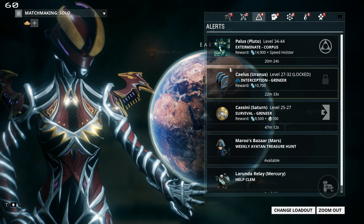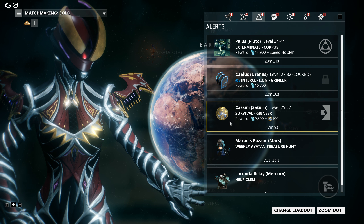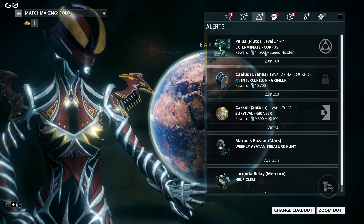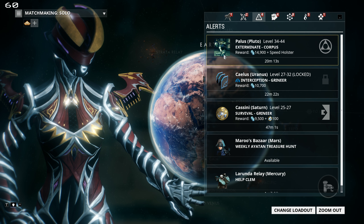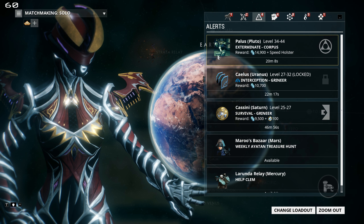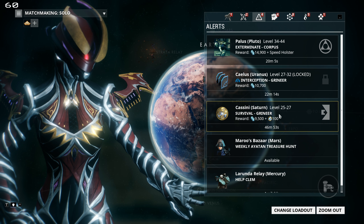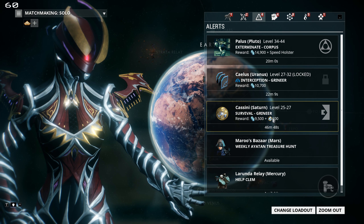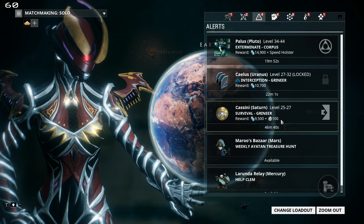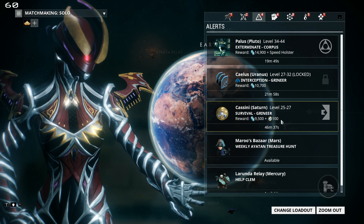Keeping an eye on alerts is pretty important, because every now and then an Orokin Catalyst or an Orokin Reactor will be on alert, and when that happens you definitely want it. There are other things that come through on alerts worth getting, such as some exotic resources. Even endo can be a pretty good thing to run out and get — 100 endo is basically the equivalent of about 20 common mods worth 5 endo apiece.